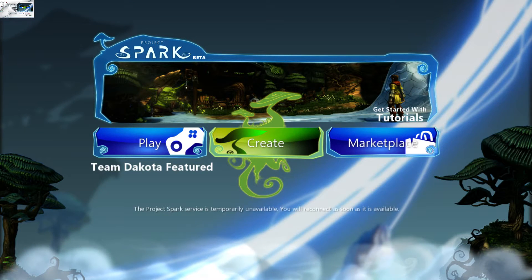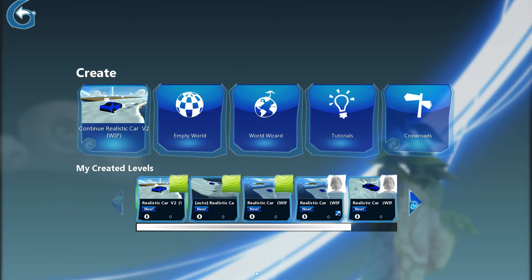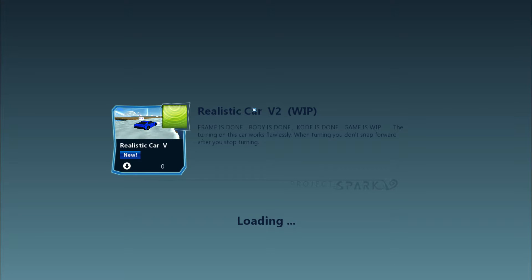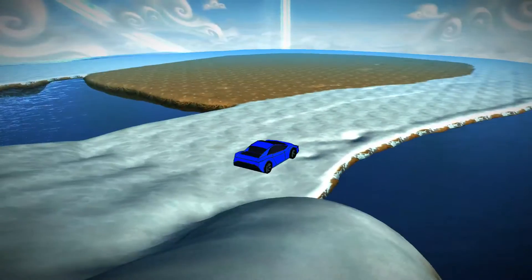What's up guys, AvertureCon here. In this video I'm going to be showing you the new and improved car code. It's called Realistic Car Version 2 for two reasons. The main one is because I was not able to update the old level because of a glitch, but another reason is because the code is so different that it's like a whole different car.